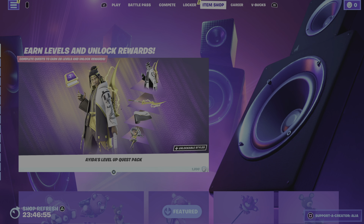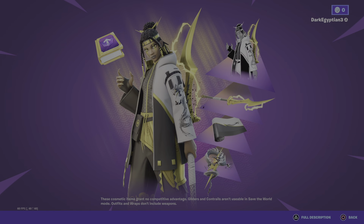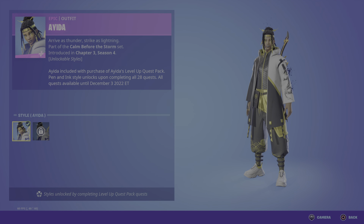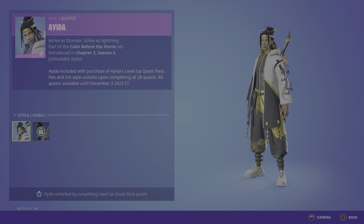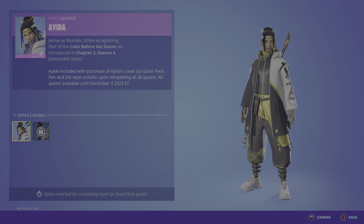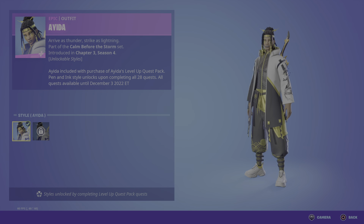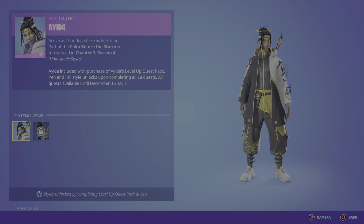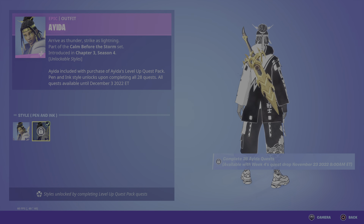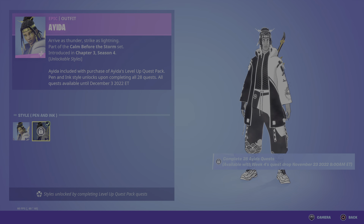Let's jump straight in — 1200 V-Bucks, let's go! We have the skin which is Aida, also known as Thunder Strike, with the lightning style, part of the Calm Before the Storm set, first introduced brand new tonight. Oh, she looks fire! I also love the little black ember effect, which is really really cool. Moving on to the style you'll be able to unlock, that is the Pen and Ink version.